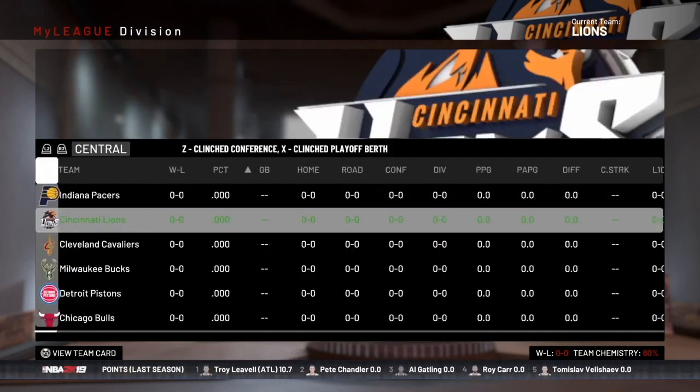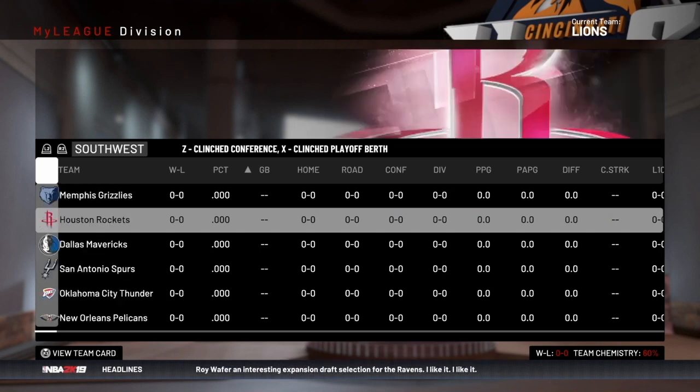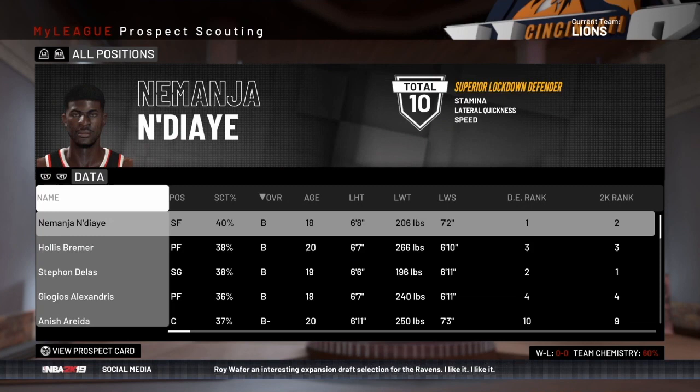The Lions were added to the Central Division, so we'll get to compete against the Pacers for a division title. The Ravens were added to the Northwest Division, and the Southwest Division was realigned to six teams. After cleaning up my settings, I let the draft classes auto-generate and then loaded in draft class number one that Leo Allure created. You can see one of the top prospects — looks like Nemanja Ninjai — so it'll be exciting to scout these players during the year to see who we might want to add to our squad, since we should have a pretty good pick at the end of this first season.